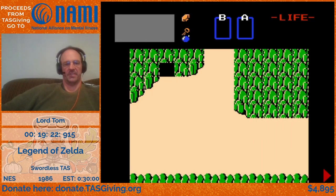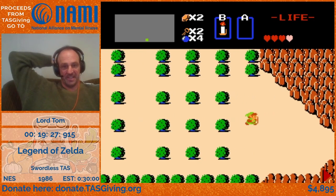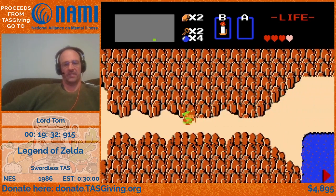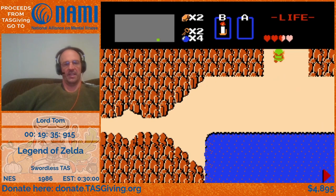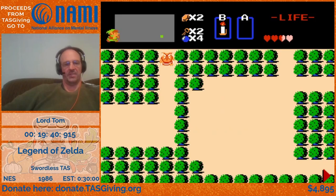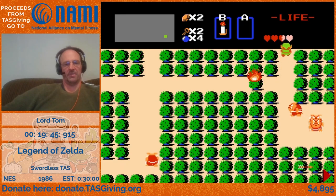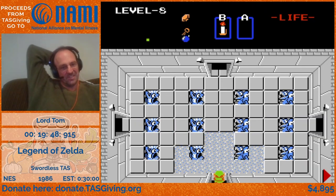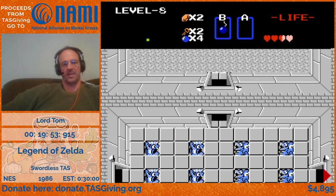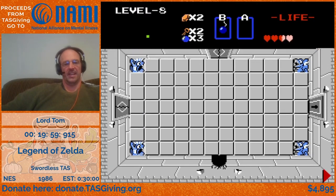There was some mention in the chat about item manipulation — there are a few different ways that's done. Each enemy type will give certain items, and depending on how many enemies you've killed, there's a counter that circulates on which item is going to drop. You can get special upgrade items — either bombs, blue rupees, or fairies — by killing certain numbers of enemies, either 10 or 16 in a row, without taking any damage.